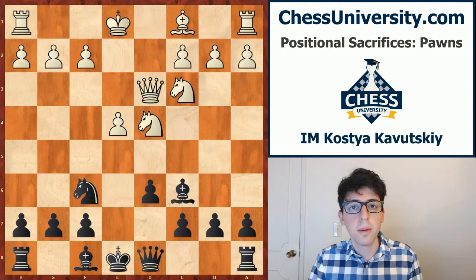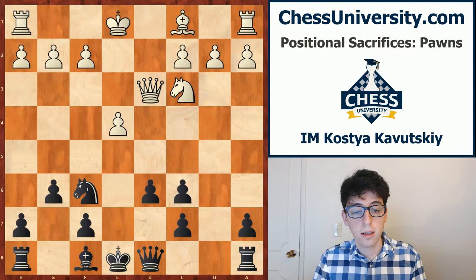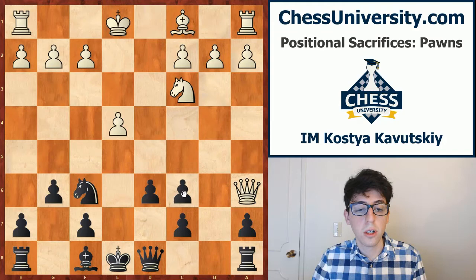Our next example comes from another world champion, Jose Capablanca, playing against the great Aaron Nimsovich. We're still in the opening, and here Capablanca came up with a very interesting pawn sacrifice. He plays the move g6, which on the whole isn't such a great move objectively, but he tempts Nimsovich into grabbing a pawn on the queenside. White plays knight takes c6, takes the bait, black takes back, and queen a6. Now black has to defend the c6 pawn.